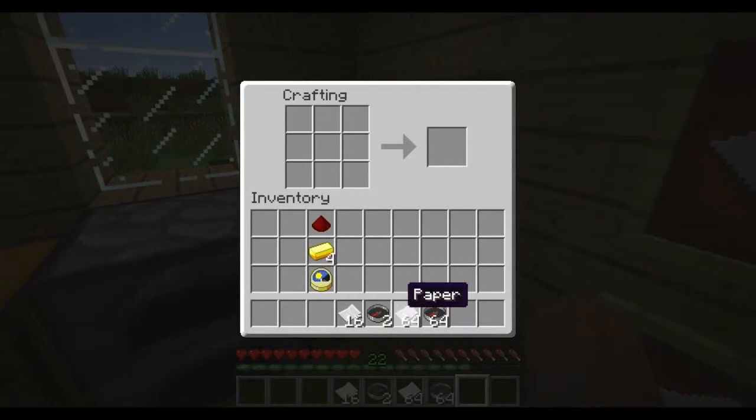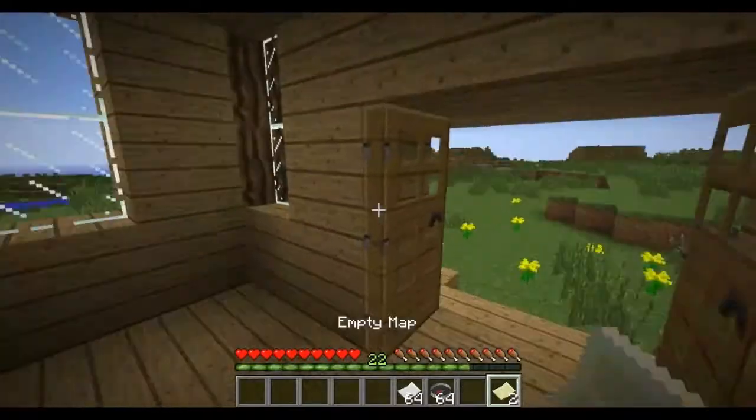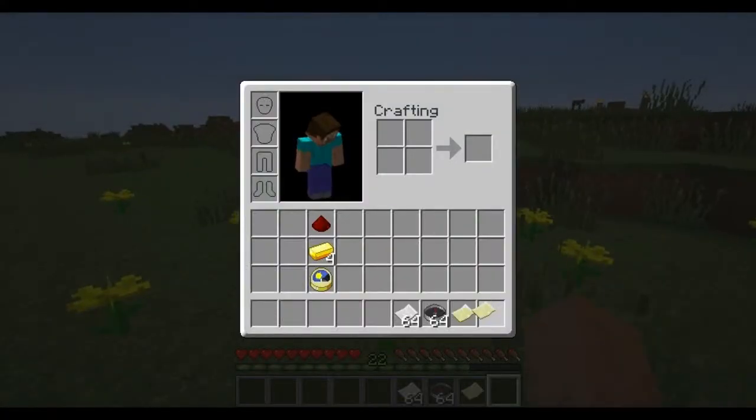I showed you how to make a compass two episodes ago, and this is from last episode. Now, to make a map — we've got two empty maps here. When you create a map, you get an empty map.